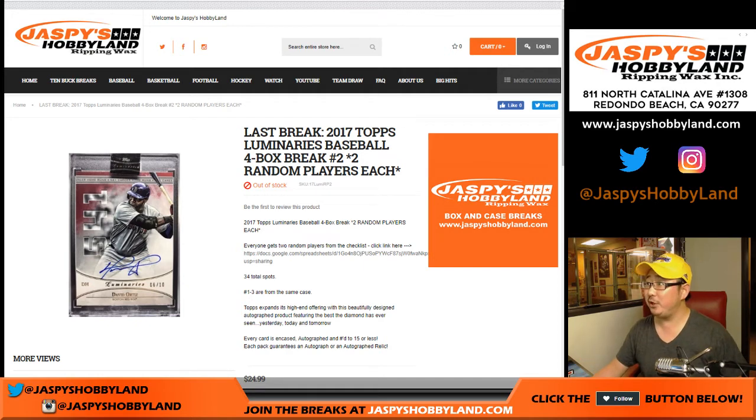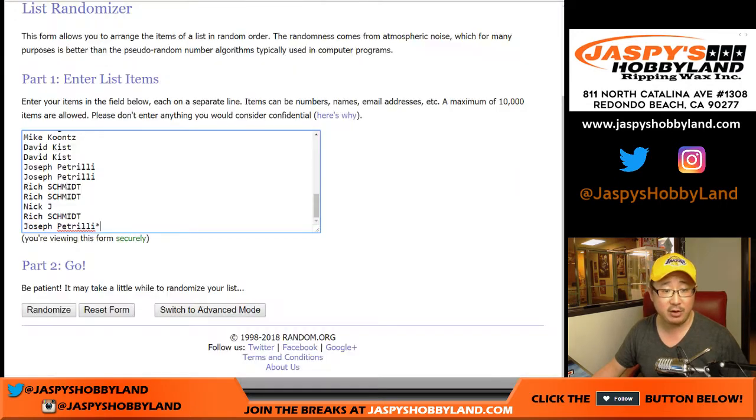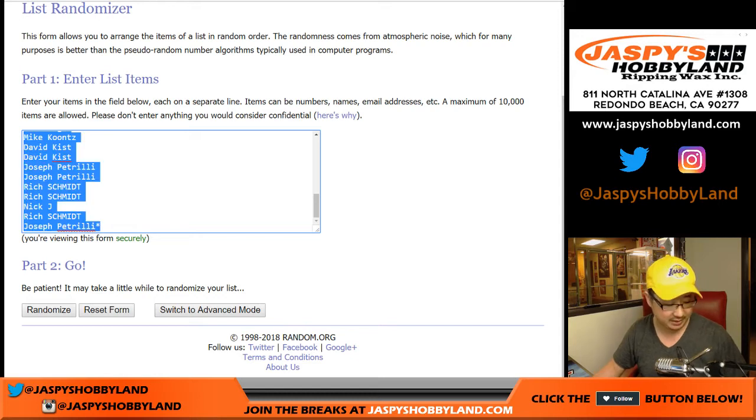Good evening, everybody. We filled up our final break of 2017 Topps Luminaries Baseball. This is 4-Box Random Player Break No. 2 from jazbeeshobbyland.com. A big thank you to these folks for getting into the action. One spot gets you two random players, so let's double up this list.